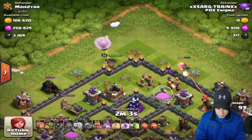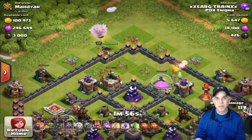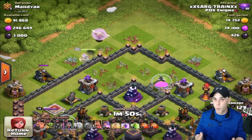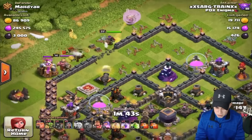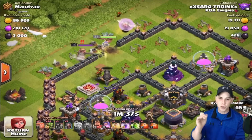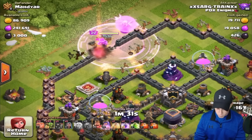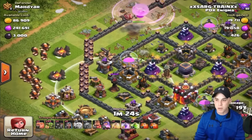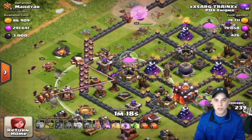This base has inferno towers but they're weaker level — nothing really to stress about, and they're not in the core of the base, so it's a poor base design. When you're looting, you want to target weaker base designs. We're going to use a couple of level 7 goblins to get rid of those structures and force my archer queen into the base. I'll drop a rage spell for the barbarian king, let her work for a moment, then bring my giants in from the south to take on the inferno tower.